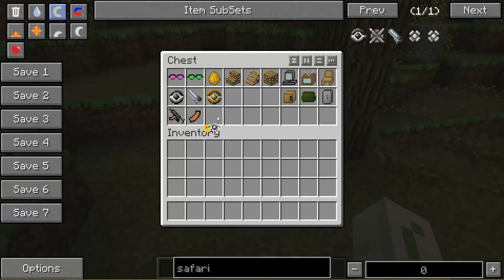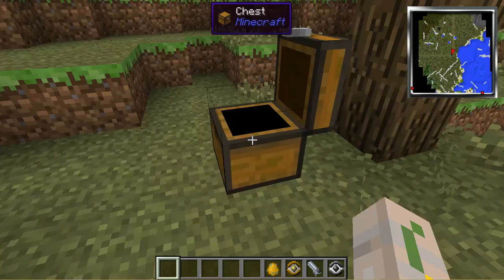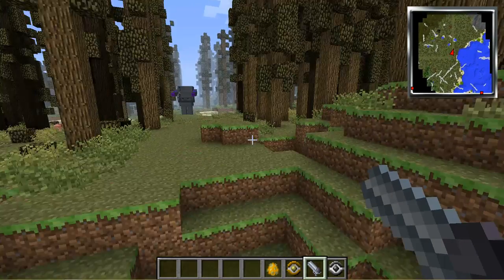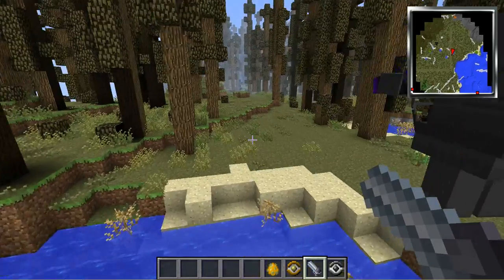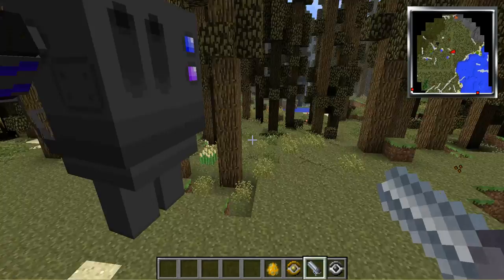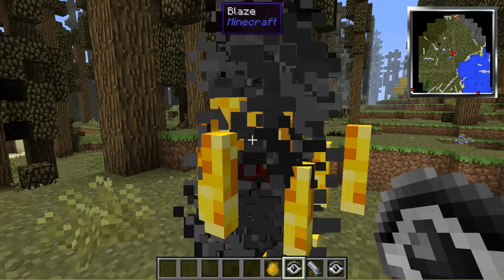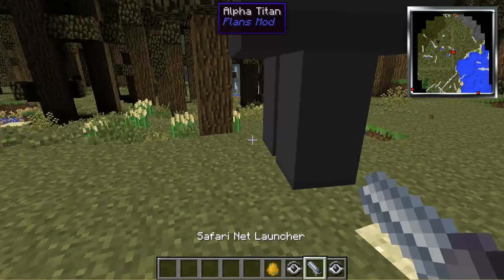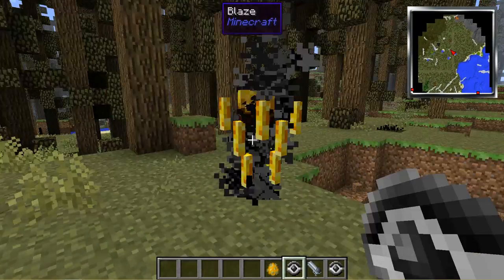Let's play with these Safari Netballs. I really love these because, as you guys know, I'm a big fan of Pokemon. This is kind of like a ripoff of Pokemon, but it's the same thing. You've got Safari Netballs which you can spawn in stuff and capture stuff. I'm pretty sure you can capture it - I'm just getting a little confused here.